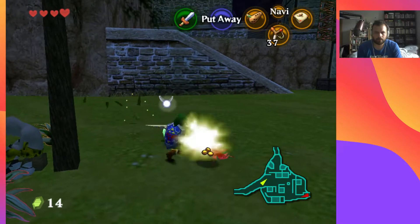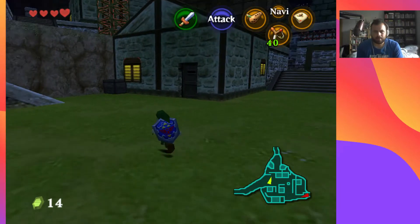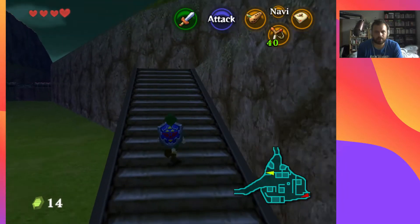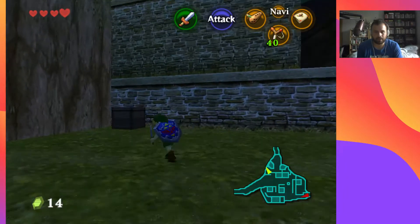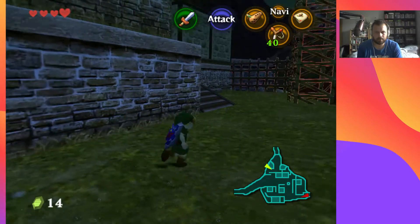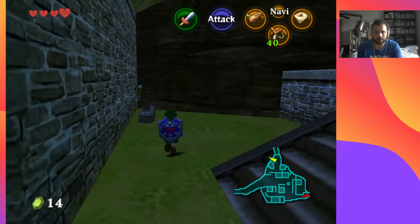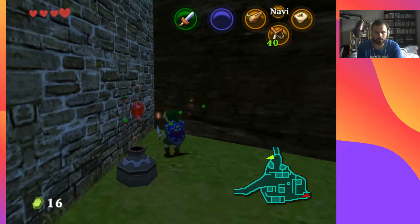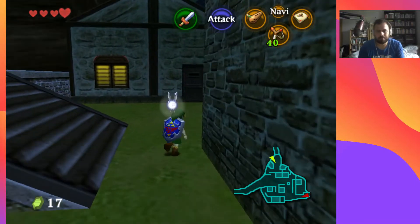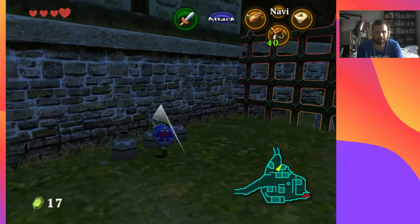I'm not really focused on getting all the Skulltulas, but there is a reward for getting the first ten — a wallet upgrade — so I do want to get that. I'm pretty sure one of them is in a box somewhere around here. There's one here — it's not in a box. And then I know there's one by the marketplace that I forgot to get earlier — such is life.